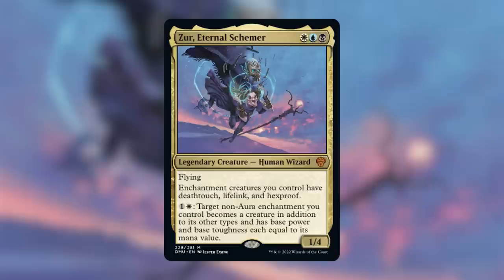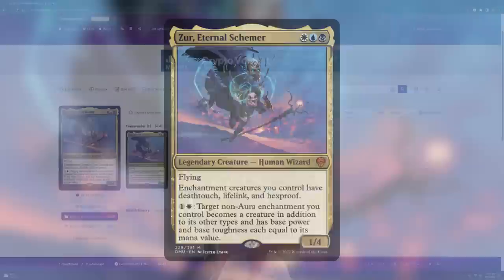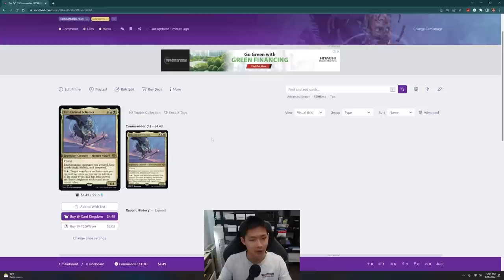This is an Esper commander — Legendary Human Wizard with Flying, 1/4. Enchantment creatures you control have Deathtouch, Lifelink, and Hexproof. And you can make a non-Aura enchantment become a creature with power and toughness equal to its mana value. So right off the bat when formulating the game plan, I want to keep it simple: this is going to be all about enchantment creatures, and maybe enchantments that cost a lot of mana that can make big creatures. It's going to be a beatdown deck about enchantments.